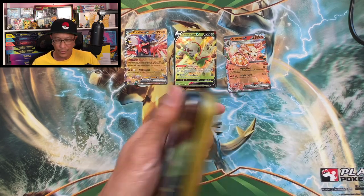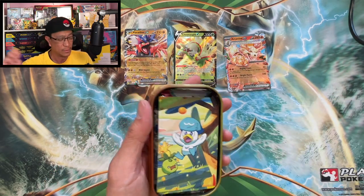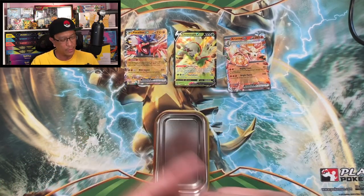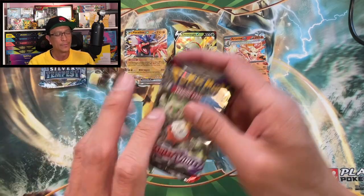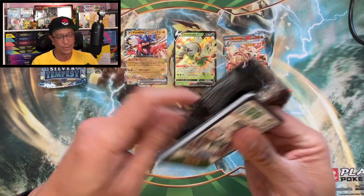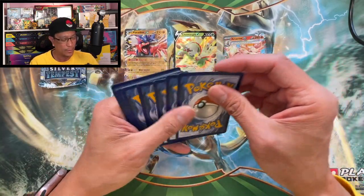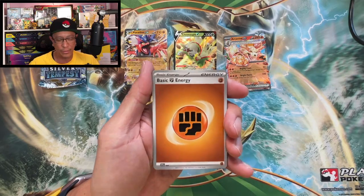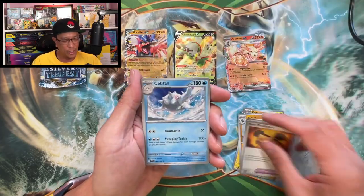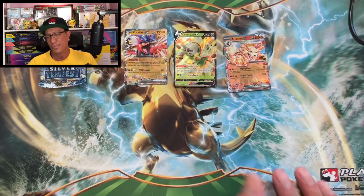I bought these one at a time from different sources — GameStop, Barnes and Noble, Best Buy, Target — just to be able to try to get a complete set. Ten dollars per tin guys, ten dollars per tin. One to the front — Fighting Energy, Tandemaus, Smoliv, Primeape, Pawmi, Lucario, Rockchestplate, Cetitan, Sandaconda reverse, Marill reverse, Skeledirge holo.